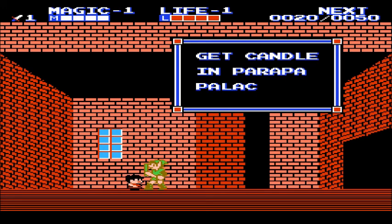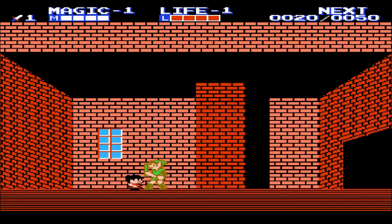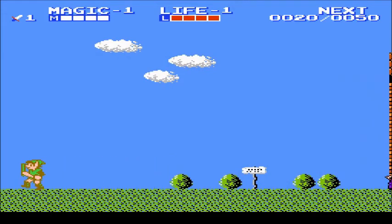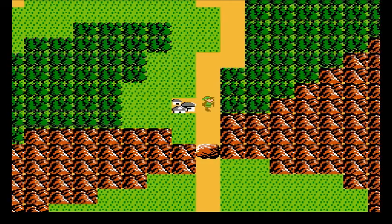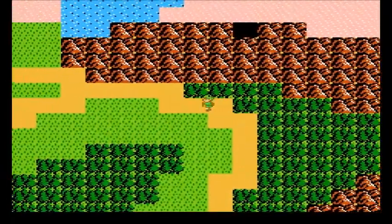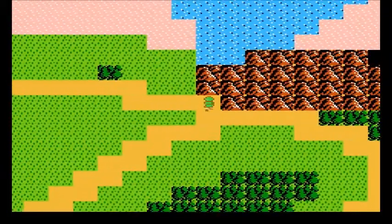'Get candle in Parappa Palace, go west.' And that's it for this town. You want to go to towns to try to get these magic spells. However, outside of the first town, you will have to do something special to get the magic spells in later towns.